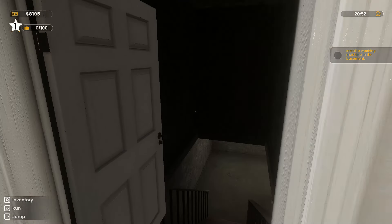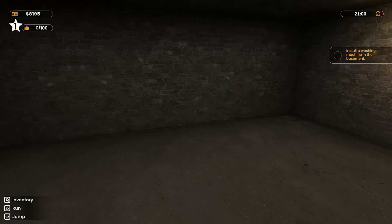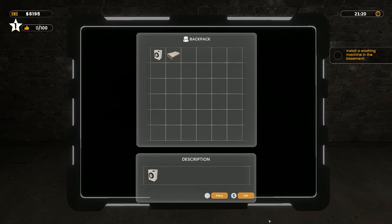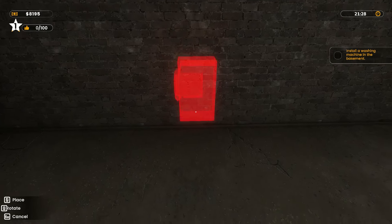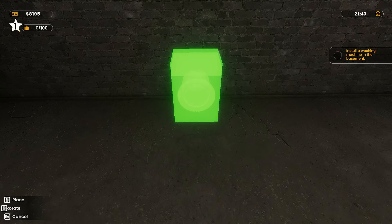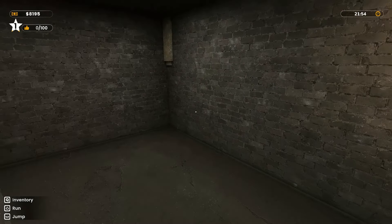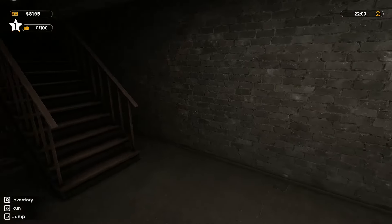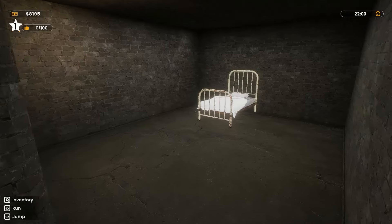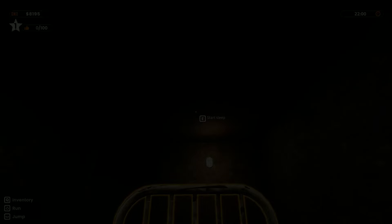Do a runner before he realises he's been ripped off — imagine, £20 a night. Absolute steal. So you'd be expecting for that kind of money a bed, a bath, a toilet, a sink. Just carrying a spare bed around with me everywhere — that's handy. I think we should prepare more rooms; the more guests the more profit. I like the way you think. For the love of god — yes, I get the hint.